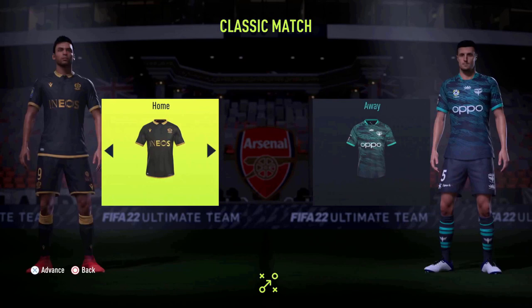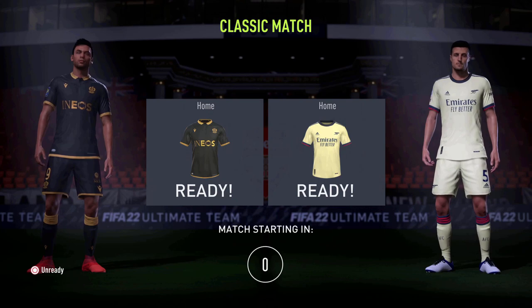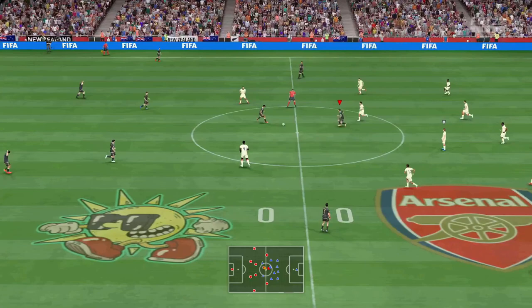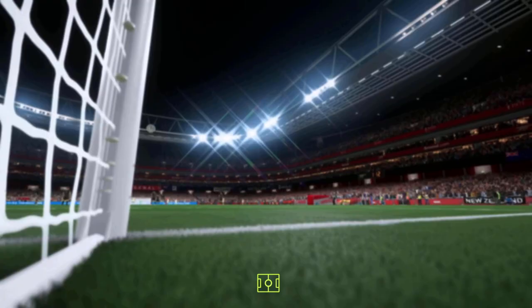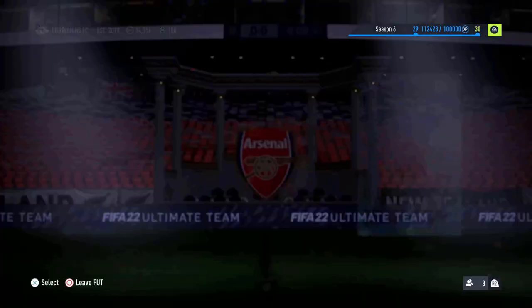As soon as you get the first goal, complete the necessary objectives with the required team. As you can see, I've got a full Turkish league team because at the time I was doing an objective requiring me to score in 10 separate matches with at least seven Turkish league players. My brother let me have the win first — I scored an outside-of-the-box goal. Two birds with one stone: if you've got other objectives like a cross or outside-of-the-box goal, get your friend to set those up too. Each game is literally a minute and a half to two or three in-game minutes, with most of that time being loading between games.